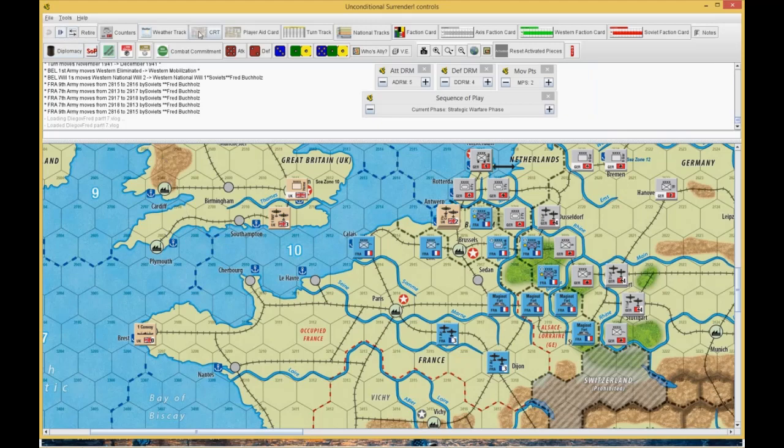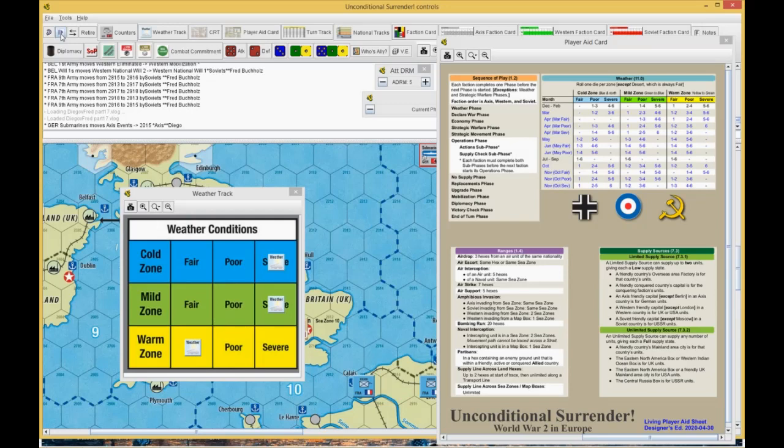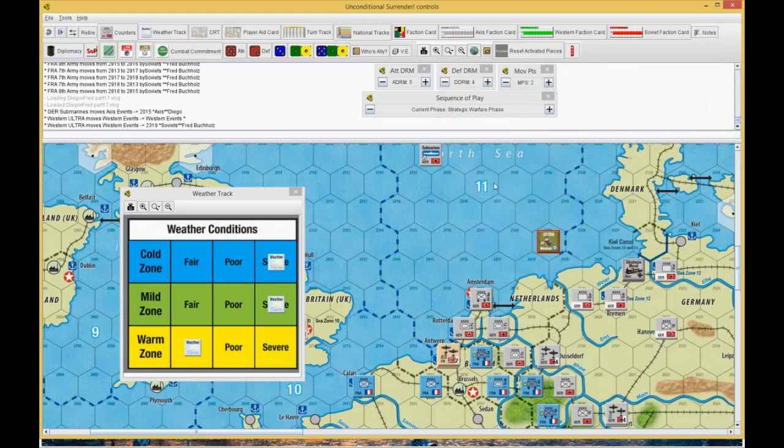We start off with a weather roll. We've already gone all the way to the Strategic Warfare phase — went by weather and there were no Declarations of War. We both played our events, so we're both going to be halved on the die roll here. The weather did come up severe in the cold and mild zones, and fair in the warm zone.